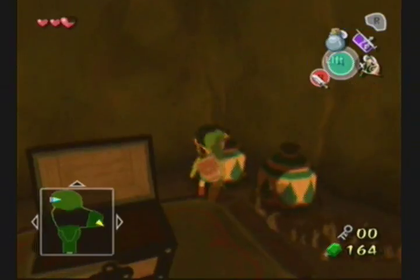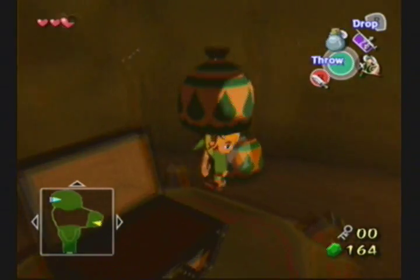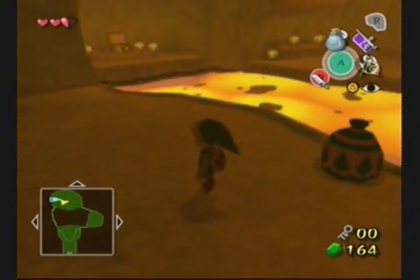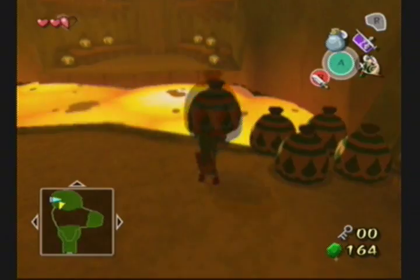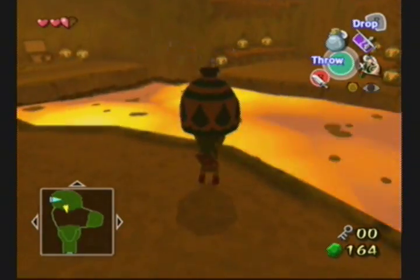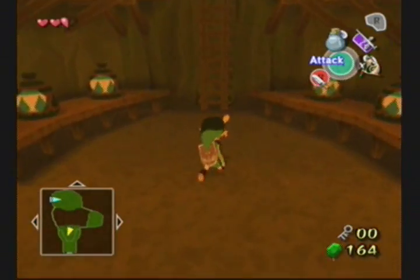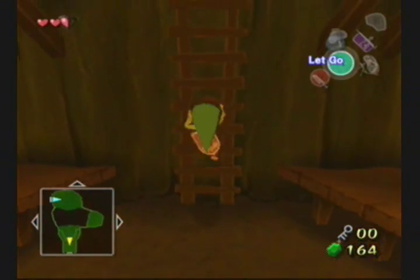Frame rate drop! Sometimes that happens. I don't think that happens in the HD version — here it does! Speaking of drops, I dropped myself into the lava! So why did I choose to play this version? Well, this is the only version of Wind Waker that's available. Again, I only have GameCube, which is the most recent version of a Nintendo system that I have.